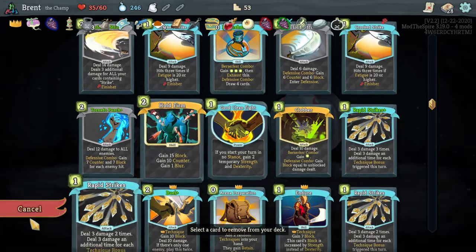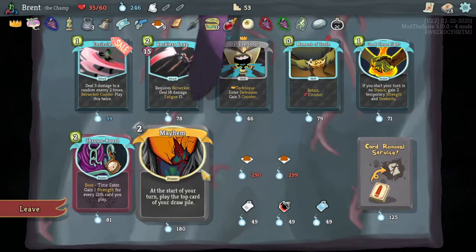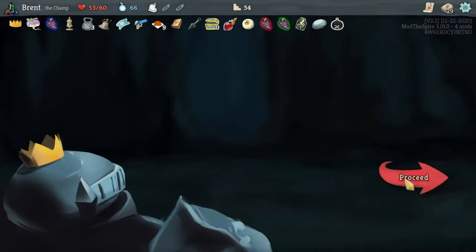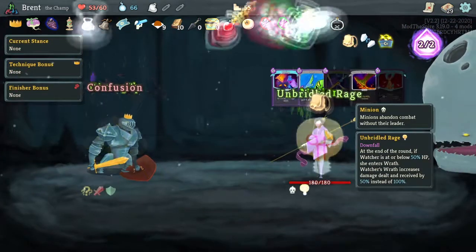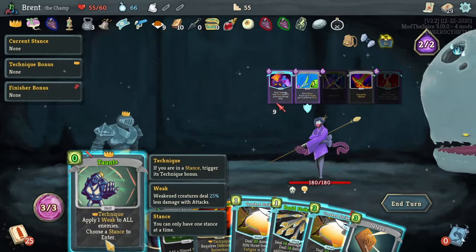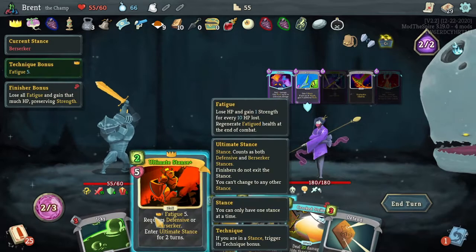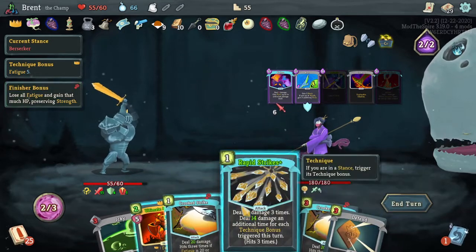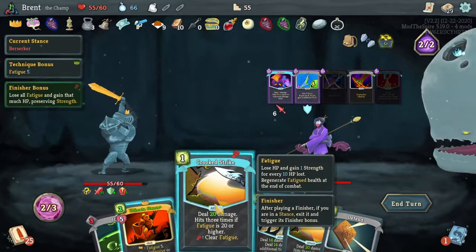Should have clobbered first. Perfected Strike - strike, could do not well, perform excellent - gain X energy. I would want to do this then lariat. We got one more energy then we can clobber again - cool. Don't know what I'd do with 67 block here but okay, here we go. Berserk, Ultimate Stance.